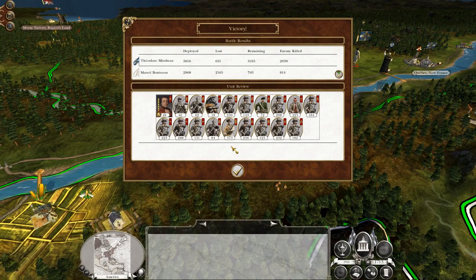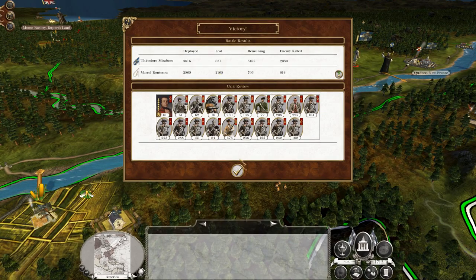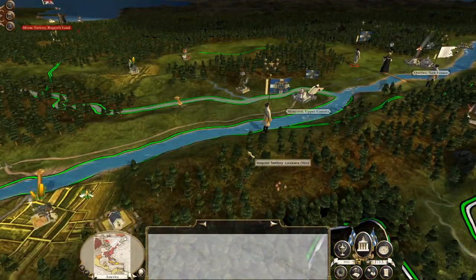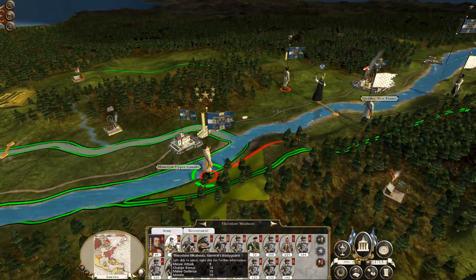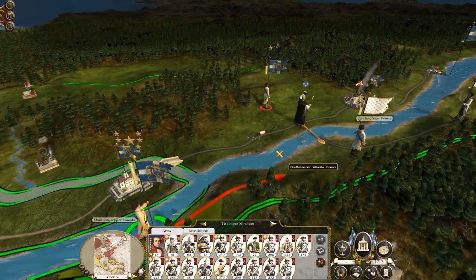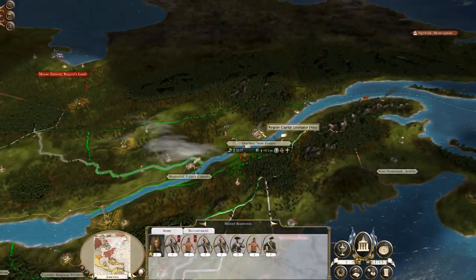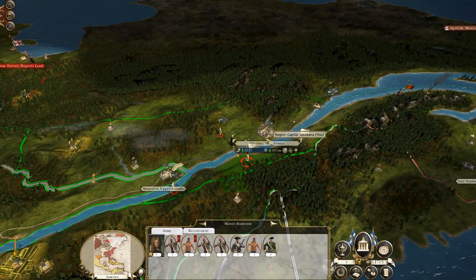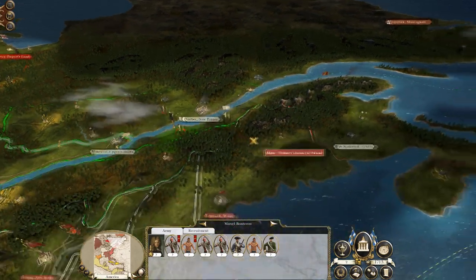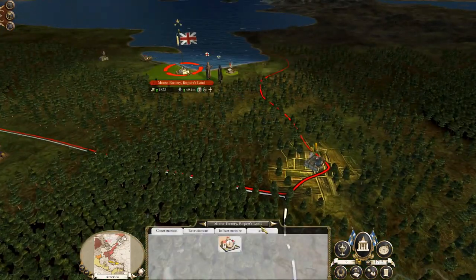So we lost 600 men, which is more than I would like. But we gutted their troops. We're going to continue to push and do whatever recruitment and replenishment we can actually do. They could be enticed to go after Quebec and if they do then that's an easy option to dismantle their infantry. Because we do want to take Fort Nashwack but we also want to take some Rupert's Land.